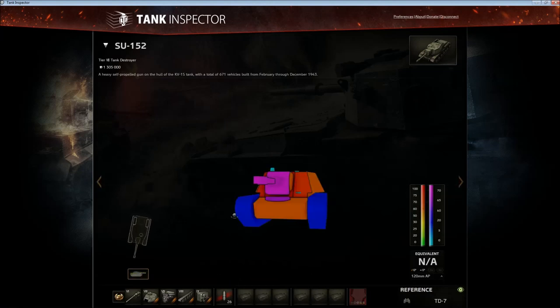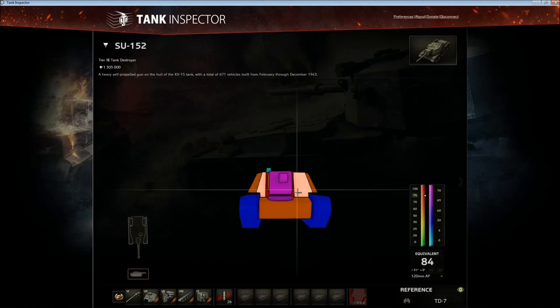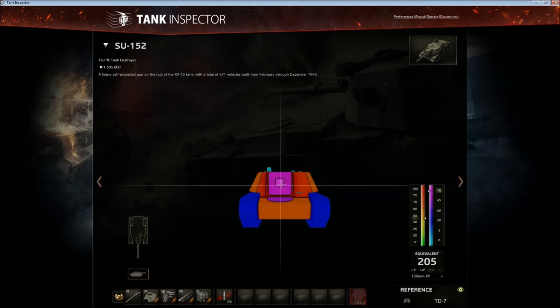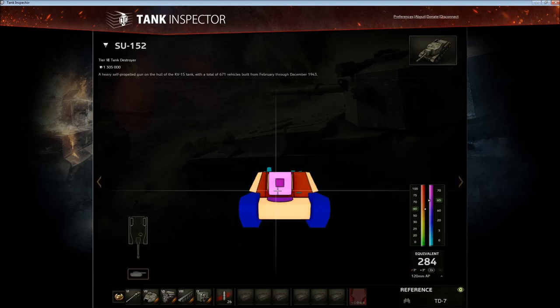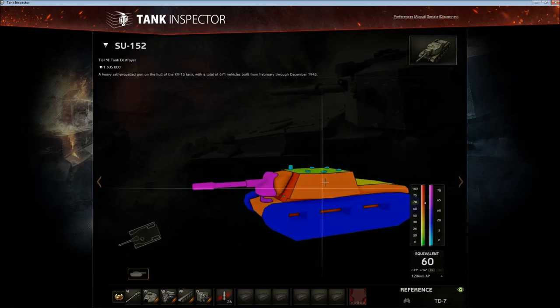Let's look at the armor real quick. There's nothing on the lower plate, nothing on the upper plate — there are ricochets that can still bounce into the armor. And then there's Stalin right here. There are really troll spots on the gun mantlet: like 300 armor, 100 armor, it just makes no sense. On the left side of the gun mantlet there's not much armor, but on the right side there's a lot, and below the gun there's a lot as well. So don't shoot the gun mantlet and you should be fine.